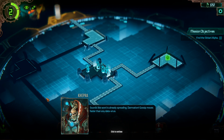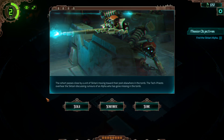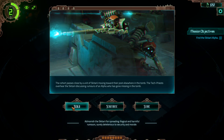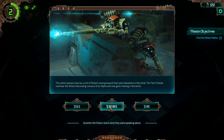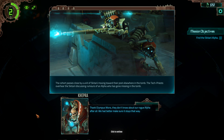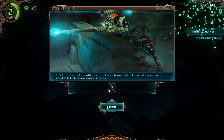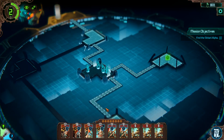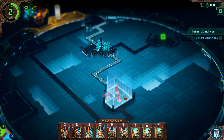Damnation — gossip moves faster than any data virus. The cohort passes close by a unit of Skatari moving towards their post elsewhere in the tomb. The tech priest overhears Skatari discussing rumors of an Alpha who has gone missing in the tomb. Question them. Olympus Mons — they don't know about a rogue Alpha after all, we'd better make sure it stays that way. The Skatari are evasive, but eventually it becomes clear they are discussing a Skatari officer who fell down a seemingly bottomless shaft and was never seen again. Wrong guy. We get some blackstone out of it, so that's good.